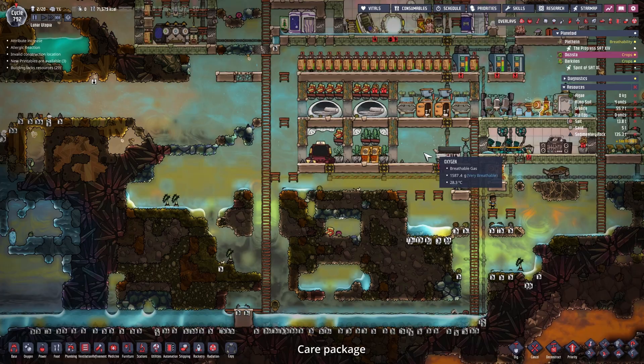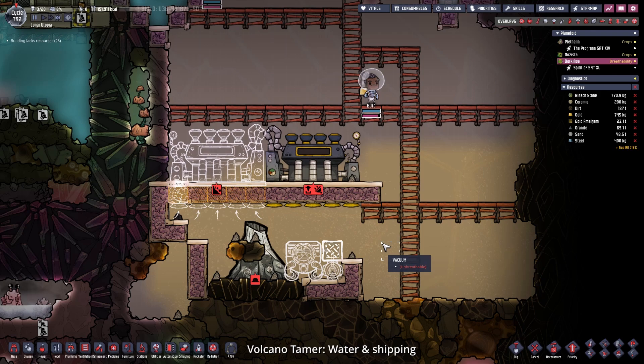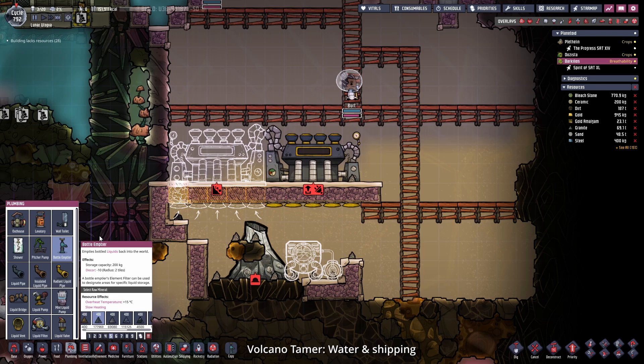Look what is printed - we got a couple of slug eggs. Could be good for barbecue. Let's print them on Ozysta. Before we build that metal tile, I almost forgot to fill that with a lot of liquid.